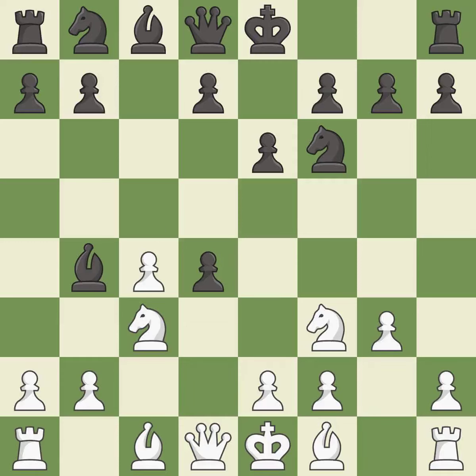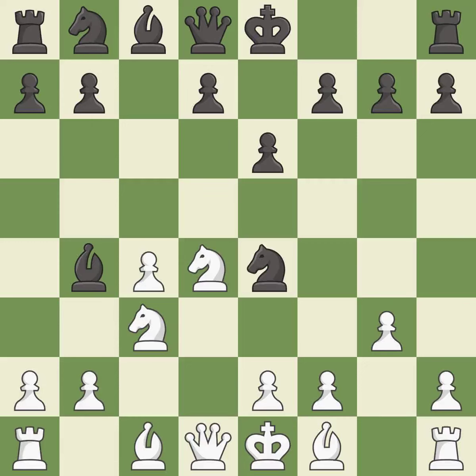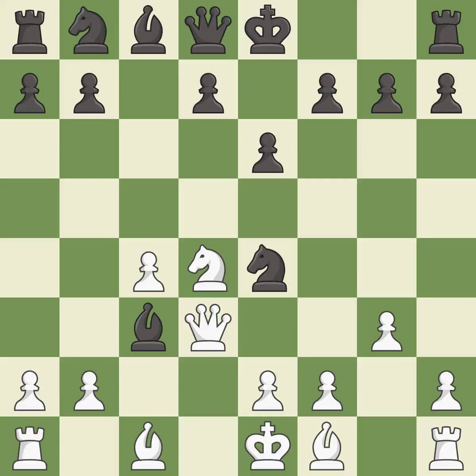CXD4 captures the d4 pawn and attacks the knight on c3. NXD4 recaptures the pawn, controls b5, and opens the h1-h8 diagonal. This wins a tempo by threatening the knight and forcing it to move away. The knight is now adequately defended. This is an equal trade — recaptures. This wins a tempo by threatening the queen and forcing it to move away.